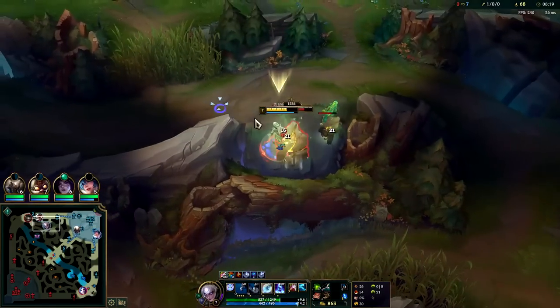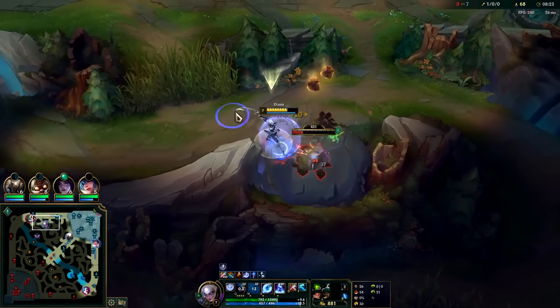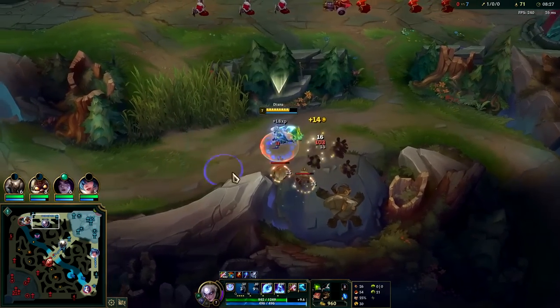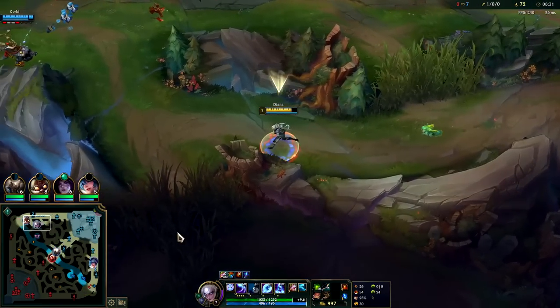Toss our Q over, into E, auto, let our passive fade, into W. You can only really use your W once per camp anyway because the cooldown is so high. By delaying your W, it's not like you're taking more damage - the cooldown is too high to use more than once per camp.